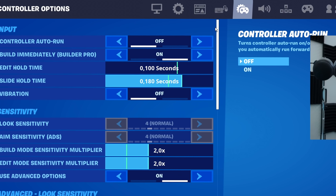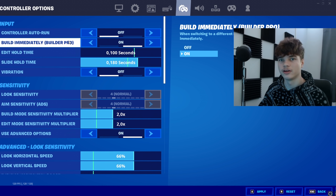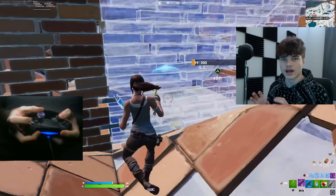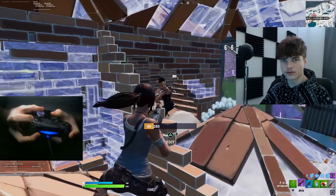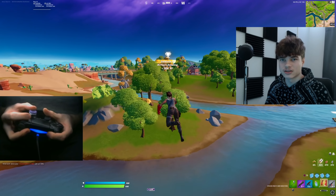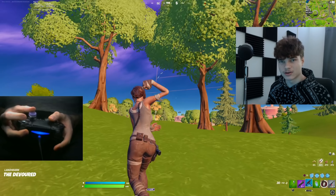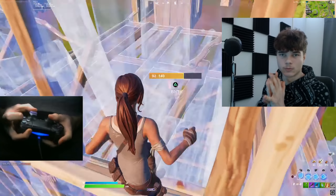Then we're moving on to your controller options. Make sure you have your build immediately on and edit hold time all the way low. For your slide hold time, this comes down to personal preference — if you like to slide all the time, put your slide hold time pretty low. If you don't like to slide a lot, keep it a little bit higher. Then make sure you're playing with your vibration off, because playing with vibration on can cause your hands to shake and make them more sweaty.